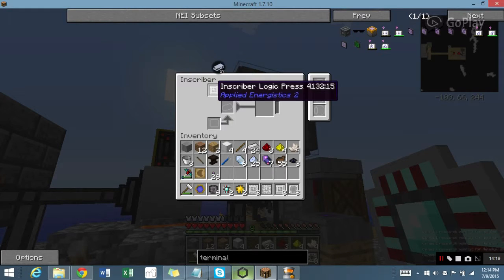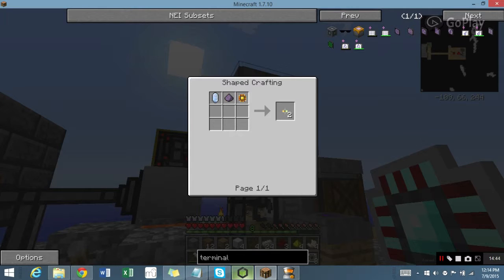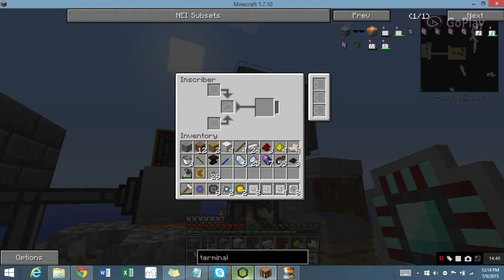Anyways, back on track. I don't know why I turned both of them into a Logic Circuit — it's probably going to need both of them anyway. For the ME Terminal I need Nether Quartz or Fluix dust, and Fluix dust, and one of those makes two Annihilation Cores. This one needs a Logic Press, and it's Certus or Nether Quartz. Okay, that's not that bad, actually.